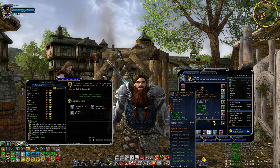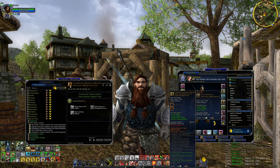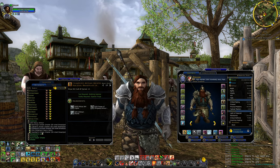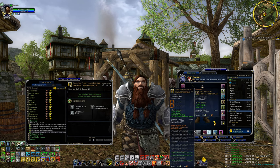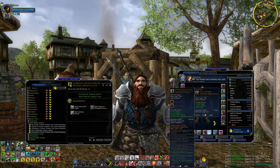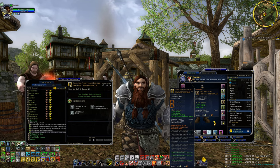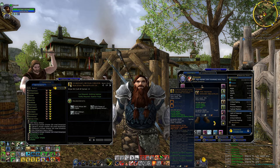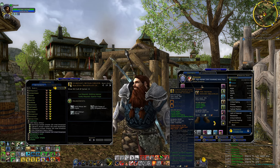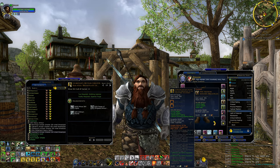A cool thing you can do: since you only need four pieces for the best bonus and two for the first tier, you could mix sets — wear two pieces from a different set for the two-piece bonus and four pieces of this set for the four-piece bonus. Or wear three and three if another set has good three-piece bonuses. For Guardians, the four-piece set bonus gives a negative 30-second cooldown reduction on Guardian's Judgment — one of our best defensive abilities in tank spec — which could be life or death in a raid.